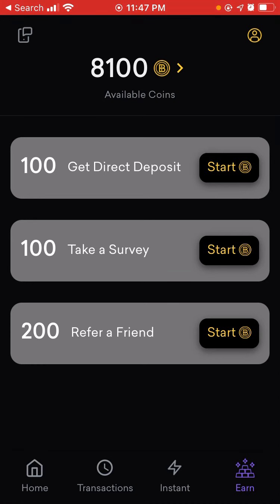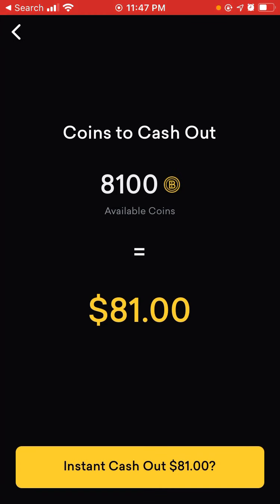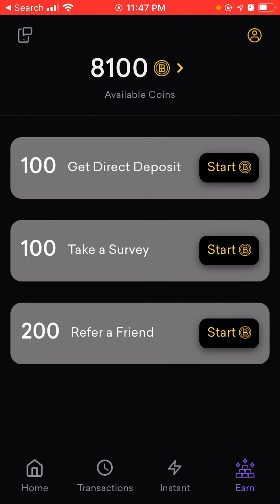Right here on my screen it shows I have $81 available in coins. We'll click on that, do cash out, and it clearly says right there — $81. So we're going to go back and do a quick video on how this works.